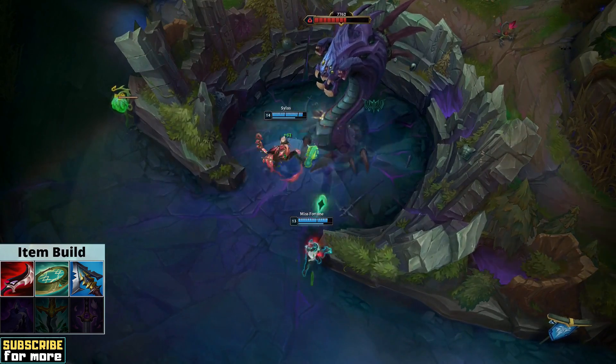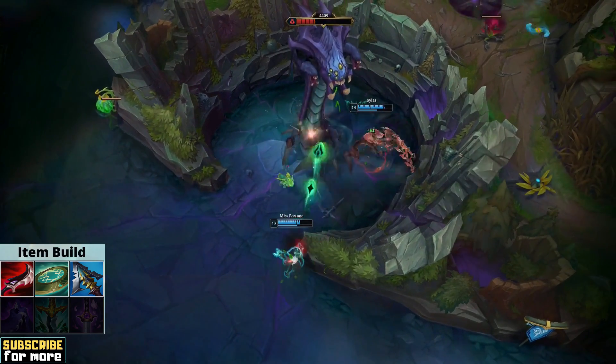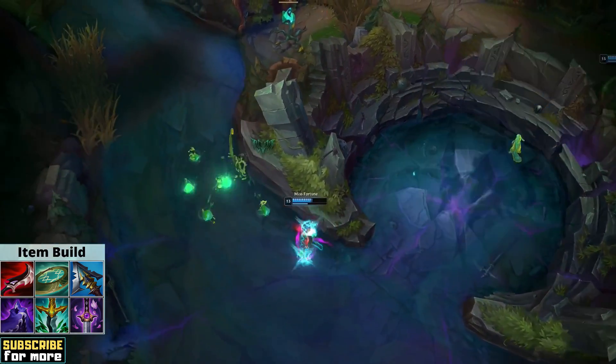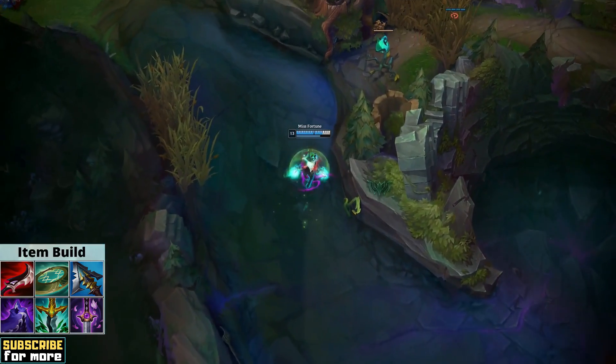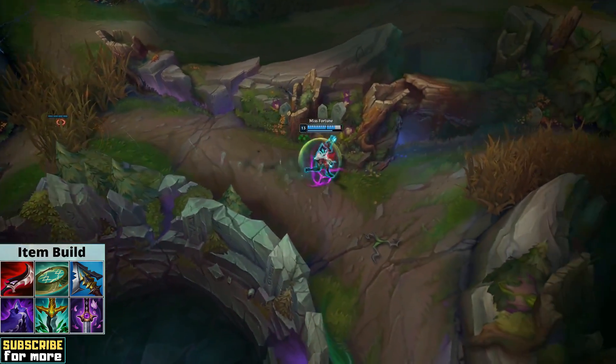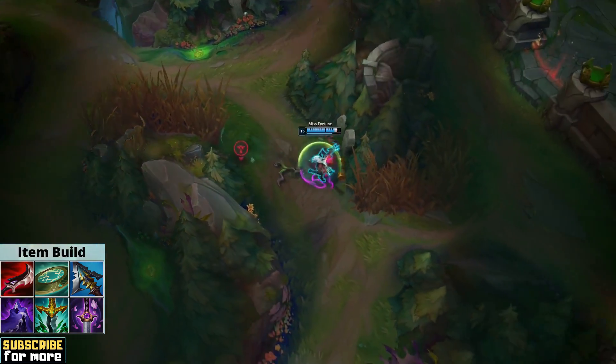For late game items you are rather flexible as long as you keep stacking lethality, but the most common choices made by the rank 1 player are Edge of Night — so the spell shield protects you while you ult — and then Serpent's Fang and Ghostblade. Serpent's Fang is usually there to counter late game shielding effects like Sterak's Gage or Zhonya's, but it can be bought earlier if the enemy team have a lot of shielding spells naturally.